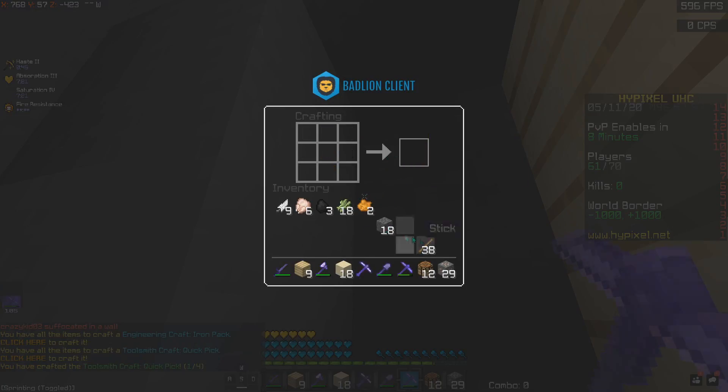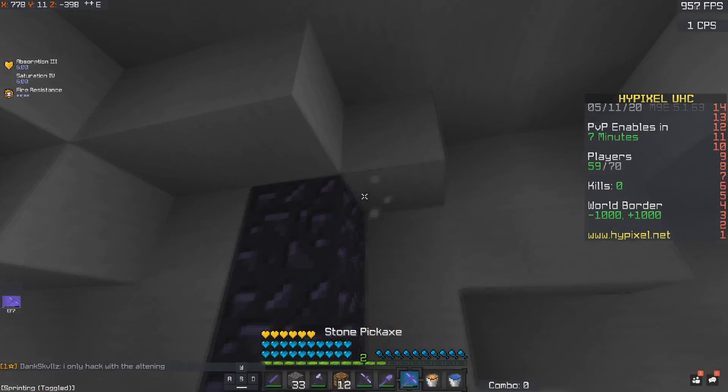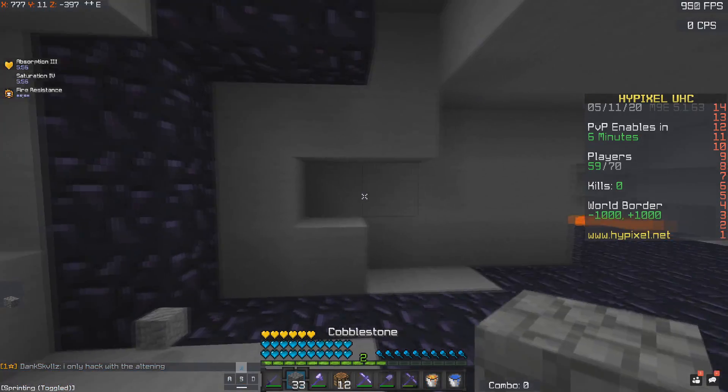Just like that, I've already got 32 iron, so I'm just going to make three iron picks and I can get some buckets. I'm going to go to the nether now and see if I can get a blaze rod straight away, because I can make Anduril or a dragon sword if I find some diamonds.